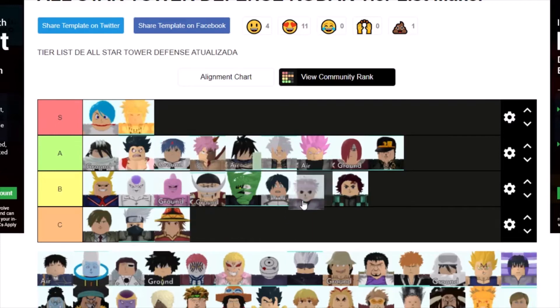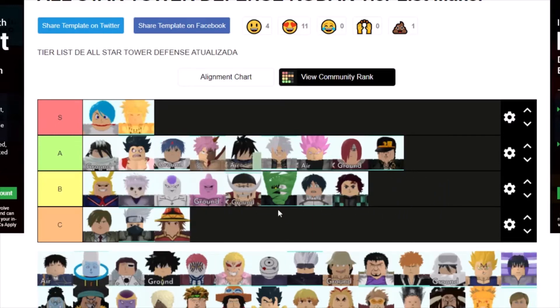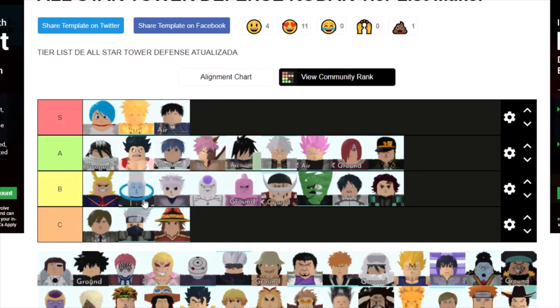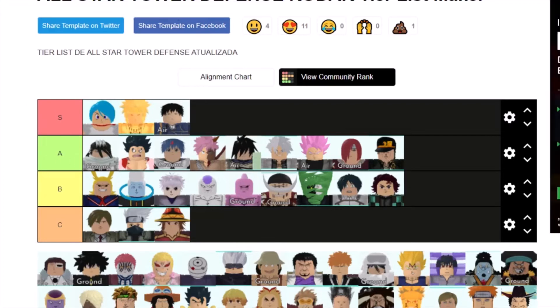Killua is probably bottom B tier — he's better than Kakashi, that's all I'm saying. Roy Mustang is definitely S tier — you do need him right now. There's also a unit I'd put at the bottom of B tier — he's not exactly useless; if you're new and fighting damaging bosses at the stage where you'd resell units, he would help you a little bit.